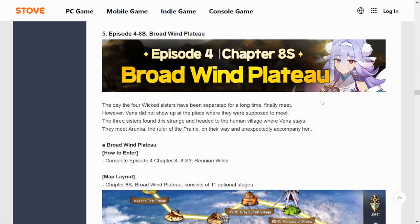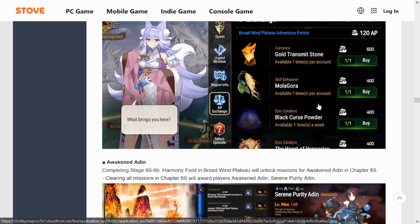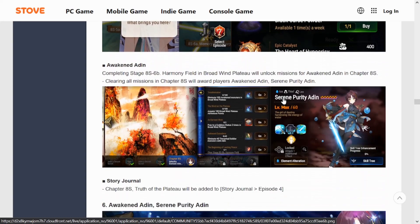We're getting Episode 4 Chapter 8, Broadwind Plateau. Along with this comes more farming — Gold Transmit Stone at 600 AP points and Molagora at 400 AP points. This is a perfect time to farm this story because you're getting double AP with the Azaren Foundation Day buffs going on right now.